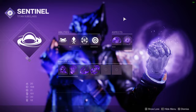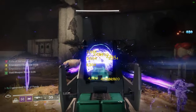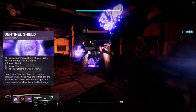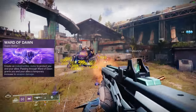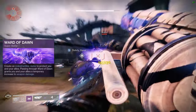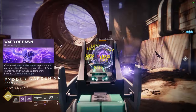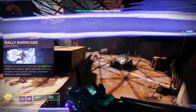Now let's go over all three subclasses. First is Void — that's Sentinel. You have two super choices: Ward of Dawn or Sentinel Shield. Sentinel Shield is a roaming super where you run around like Captain America. Ward of Dawn is my personal favorite — probably my favorite super in the game — where you create an indestructible dome that gives teammates defense and Weapons of Light for a damage bonus. It has a super short cooldown, making it great with this setup.